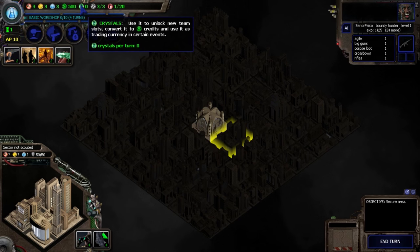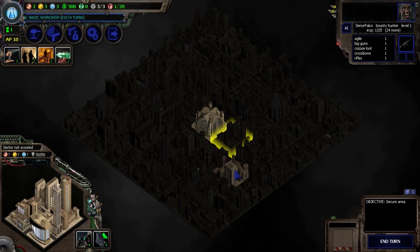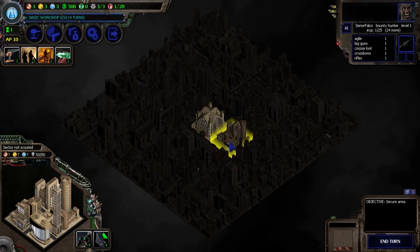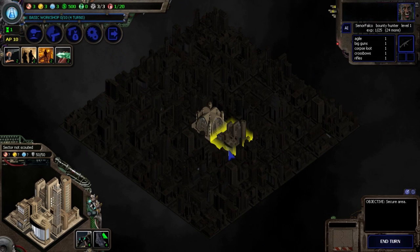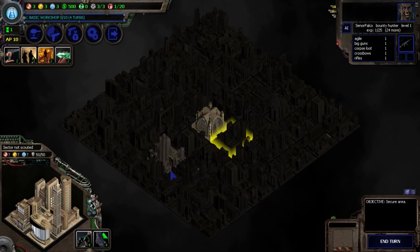Crystals are kind of a combination of credits and other things we'll talk about later. Infrastructure determines when you can actually overrun an area — right now at 3 of 3, we can take over an area. If it was 1 of 3 or 2 of 3, we'd have to wait until we meet the requirement. Captured sectors — if we capture 20, we complete this map and move onwards. That's basically our goal here.